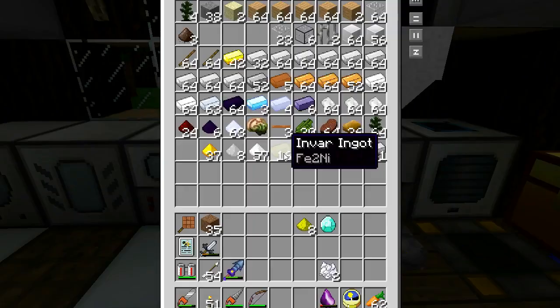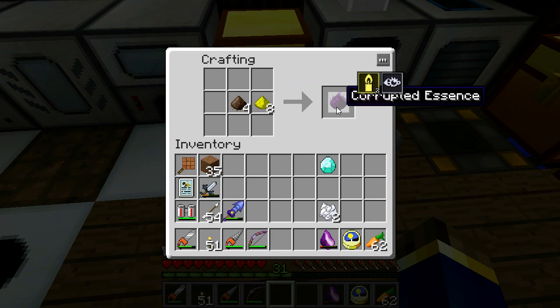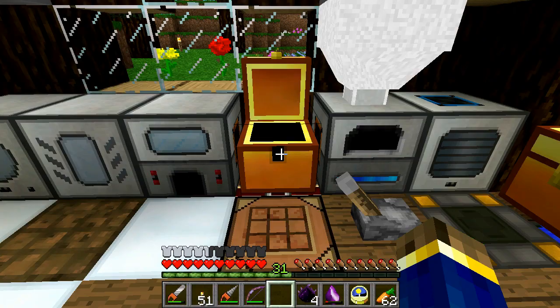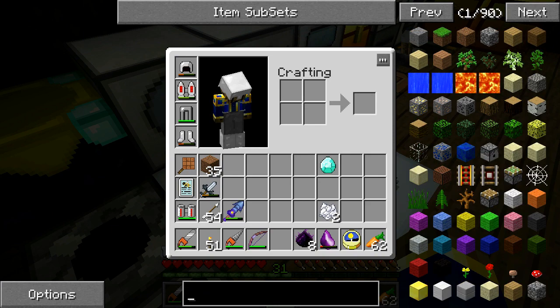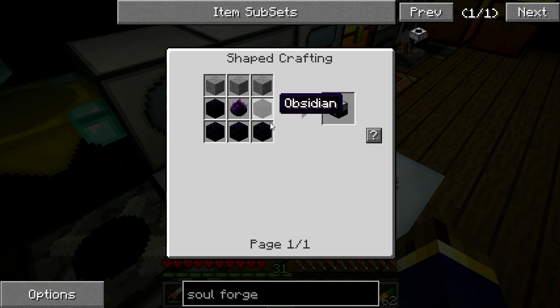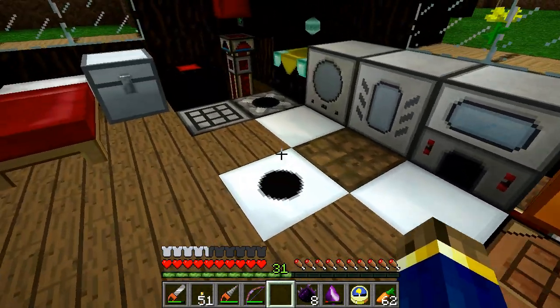You take your vile dust and combine it with glowstone dust — this gives you corrupted essence, and you're going to need eight of these. You're going to need those to cook your diamond, but you have to do it in a special furnace — it's called a soul forge. To make the soul forge: five obsidian, three stone, and another corrupted essence in the center — so you're going to need nine corrupted essence if you haven't made one of these furnaces yet. Then you stick your diamond in the top and the corrupted essence in the bottom, and you wait like 11 minutes for the diamond to cook.